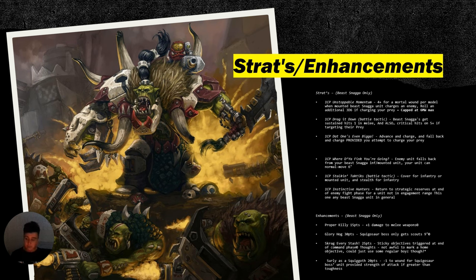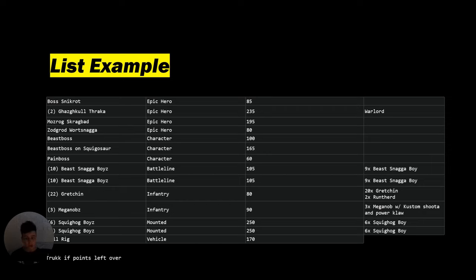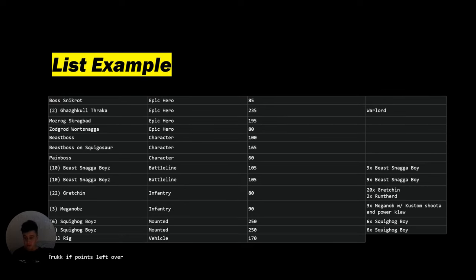Now for my example list of how I might run my Beast Snagger boys into the new codex when it's fully released. The list will include Boss Snikkrot, Gazgog Thrakkla, Mozrog Scragbad, Zorka Wartsnagger, a Beast Boss, Beast Boss on Squigasaur, and a Pain Boss. The Beast Snagger boys are led by the Beast Boss, and the next 10-man Beast Snagger unit is run by the Pain Boss. The Gretchen are split into two 11-man squads, not one 22-man squad. Three Mega Knobs, then 6-6 — actually 8-8 — Squighog boys led by Mozrog, the Beast Boss on Squigasaur, and a Kill Rig. If points allow, a truck.